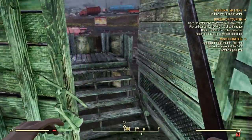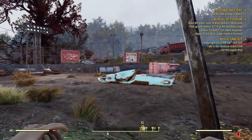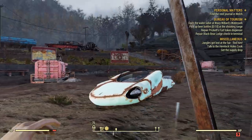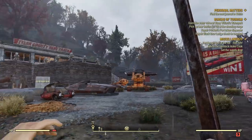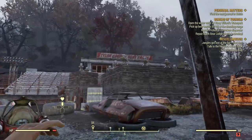Hello everybody, welcome back to another episode of Fallout 76. Today we return, boys and girls, ladies and gentlemen, as our series continues. Last episode we did a little quest around this area, claimed this workshop as our own, and built up a small little fortress to call our own. Unfortunately, our defenses are not the most sophisticated in the world.